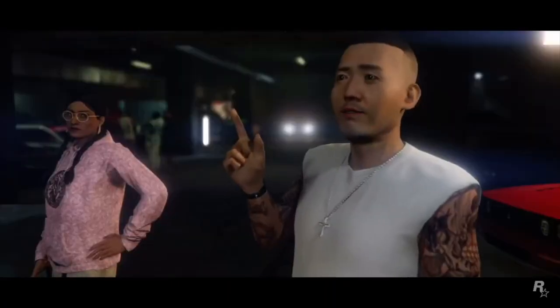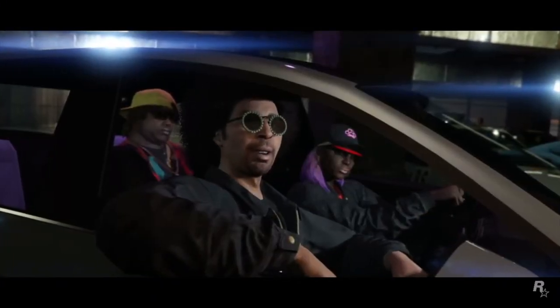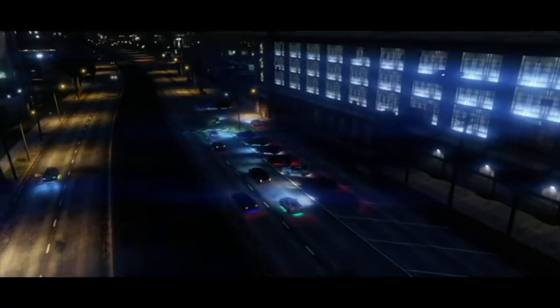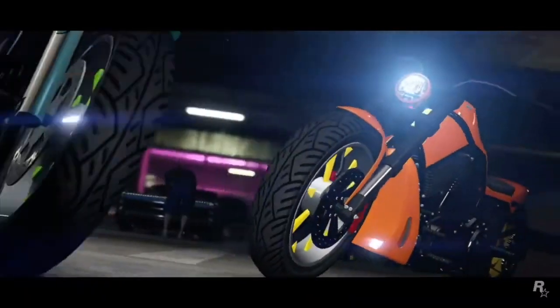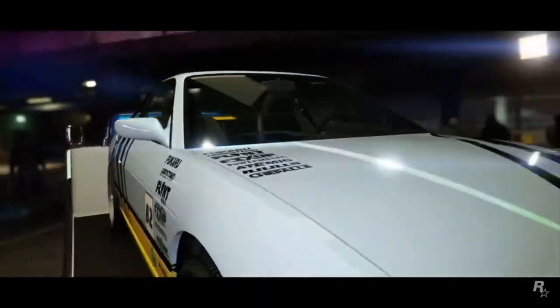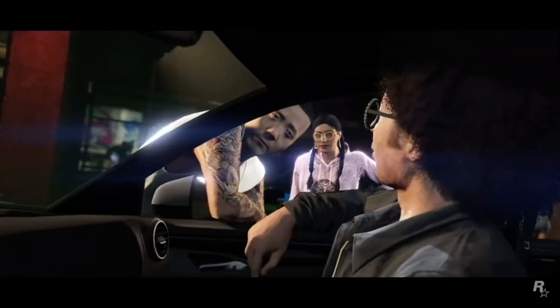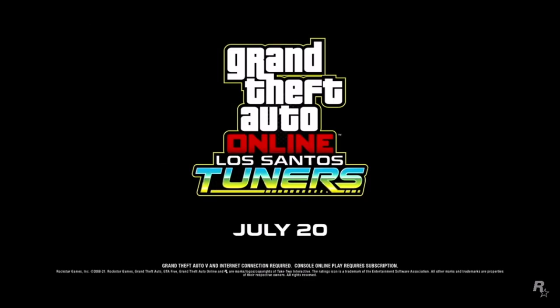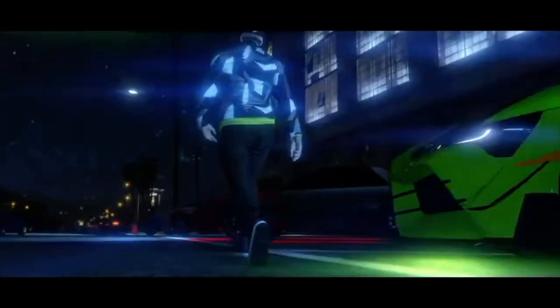Reading the Rockstar Newswire: to get started at the LS Car Meet, you need to visit a non-descript graffitied warehouse on the edge of town in Cypress Flats. Listen close — the sound of engines revving might give it away, or look for makeshift finish lines on the road. Once you're initiated, you unlock a new reputation progress system with new benefits unlocking after each level, plus access to cars and garages as you move up.